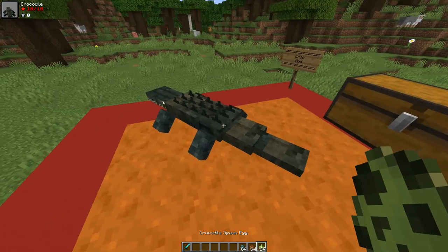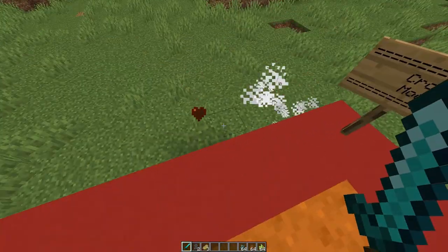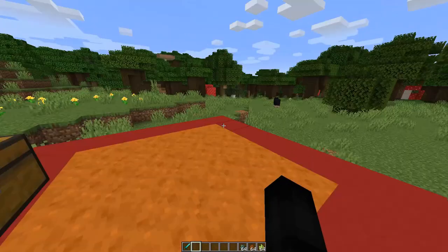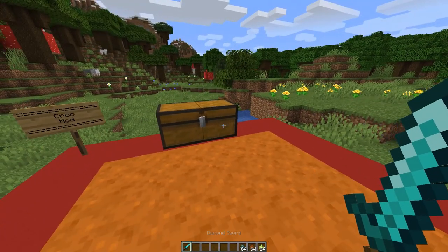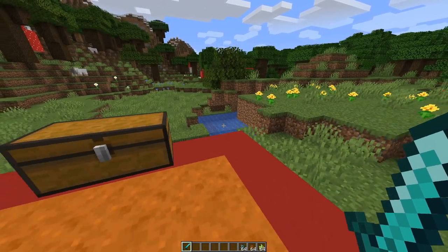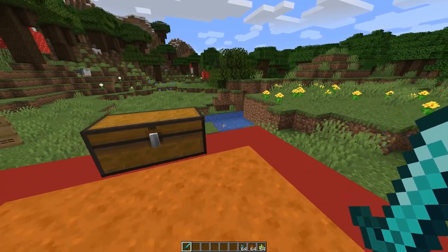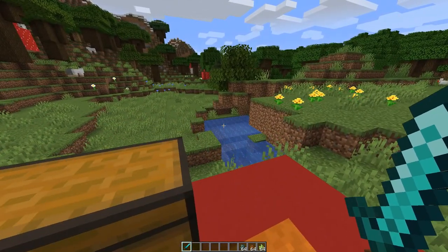First, let's show off the crocodile — he's got 10 health, no armor. As you can see, he just dropped the raw croc meat and the crocodile hide. Now it says the crocodile will attack cows, sheep, pigs, and players day or night. It's strong and hard to kill. You want to use a weapon against him, but luckily this guy is slow so you can outrun it. Its eyes glow at night, making it easier to spot.